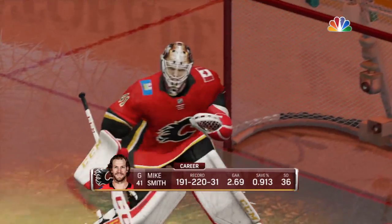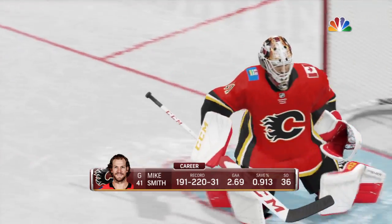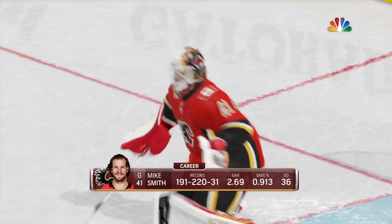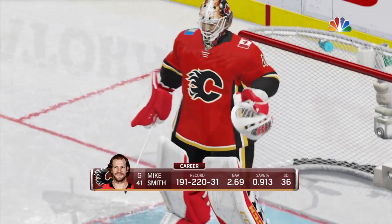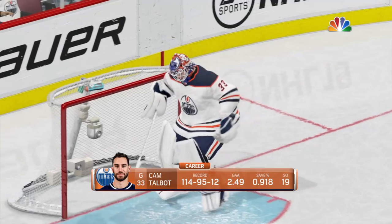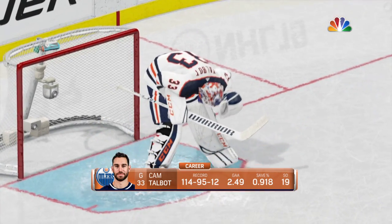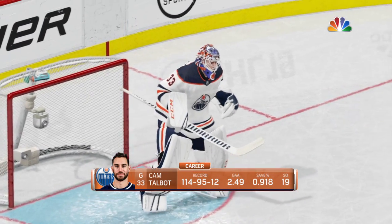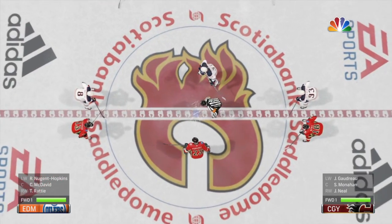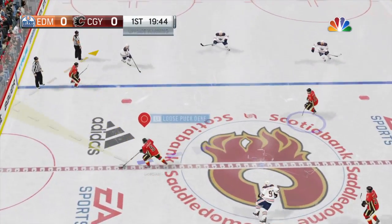And now we turn to the last lines of defense, the goalies. Mike Smith has a long NHL career, a reputation as a reliable starter, an Olympic gold medal, and in October of 2013, scored into the empty net against Detroit at 19:59 of the third period. Cam Talbot had a career-high 42-win season. How cool is this? We saw the outside of the Saddledome, we saw the inside of it. It's so good, it's so well done.